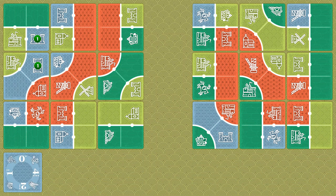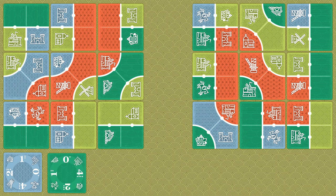Additionally, the players score points for the individual terrains in their kingdom. The terrains with the highest number of different symbols generate points, which are then indicated by the scorecards.